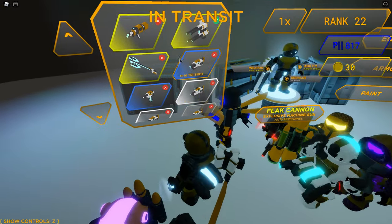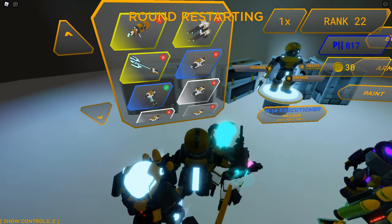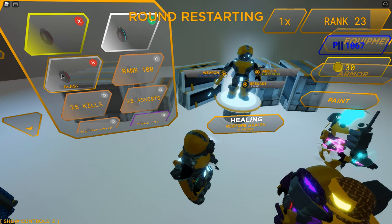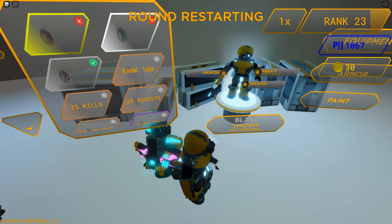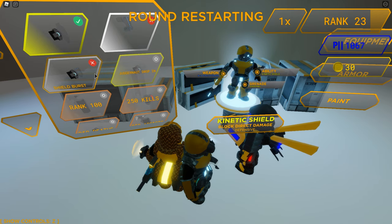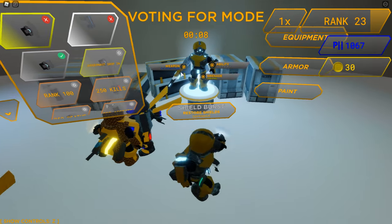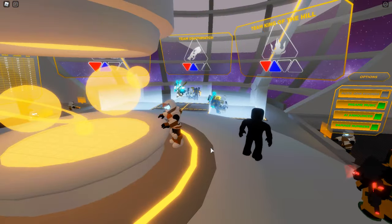We're going to try a different weapon this time — this is a nail gun. For grenade, we'll do shrapnel grenade — a blast/fragment explosive. This one gives an anti-personnel bleed effect. Then for ability we'll do shield burst — restore shield. So we're going to be a run-and-gun type of build.